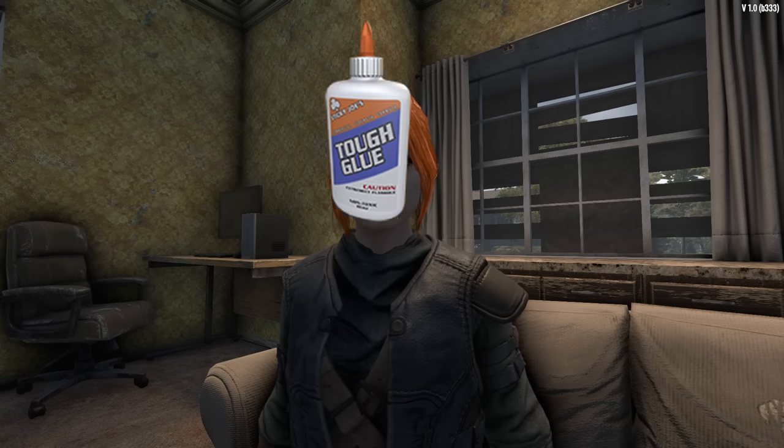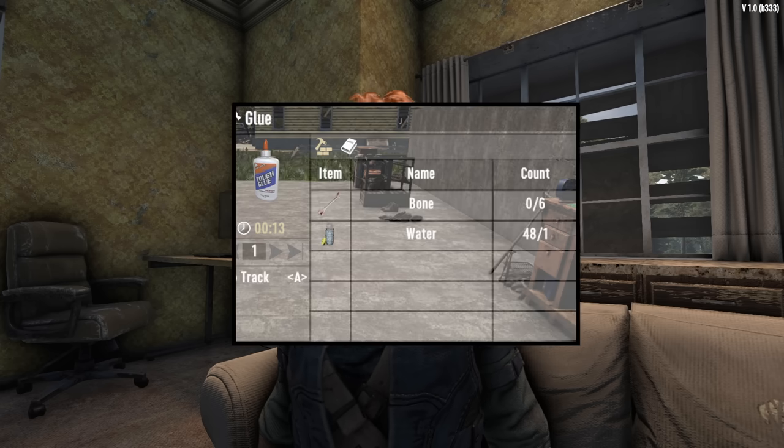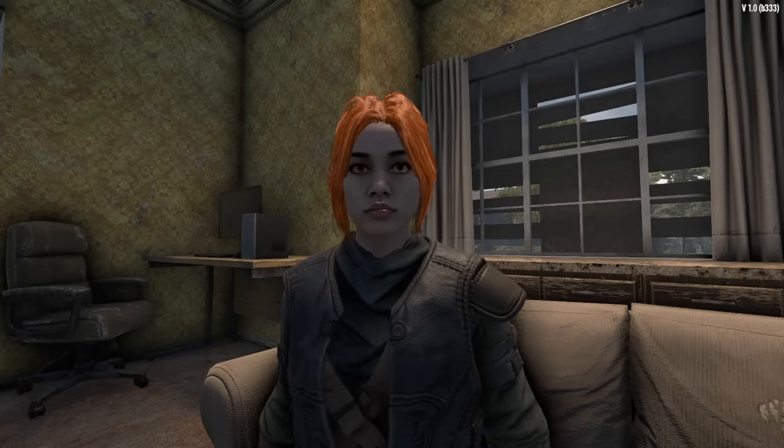To make duct tape, you need one glue and seven cloth. Glue is made with either bones and water or super corn and water. Let's start off with farming cloth.